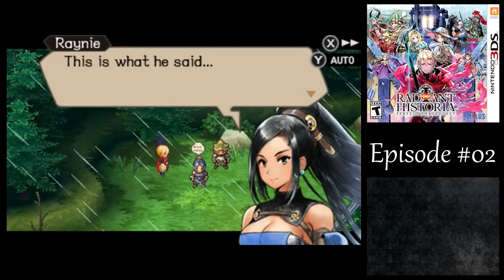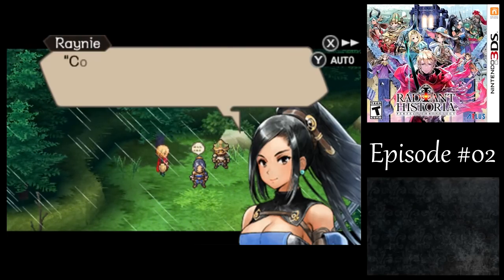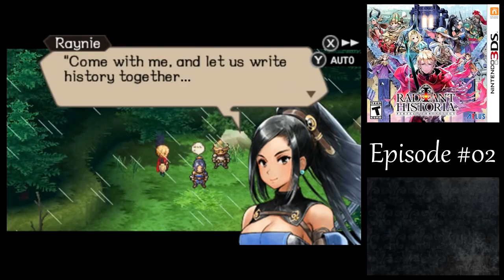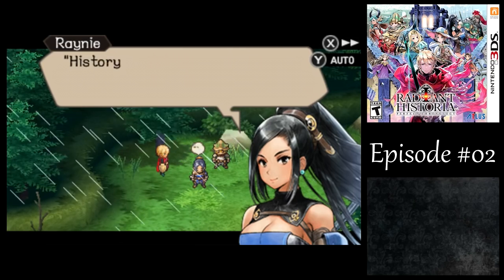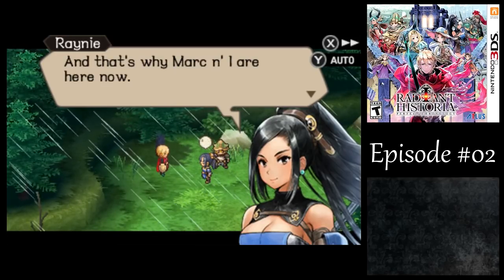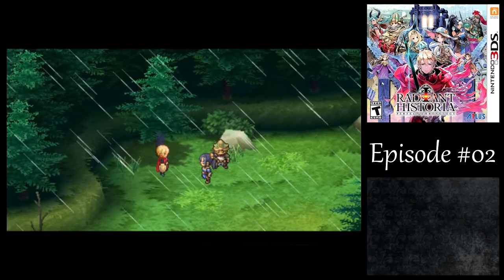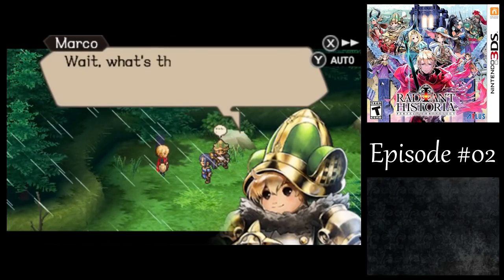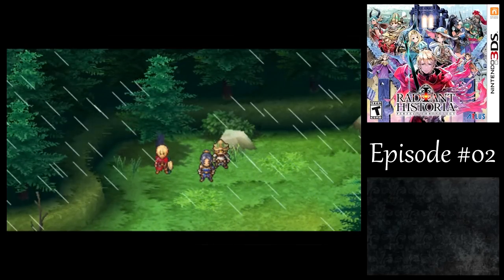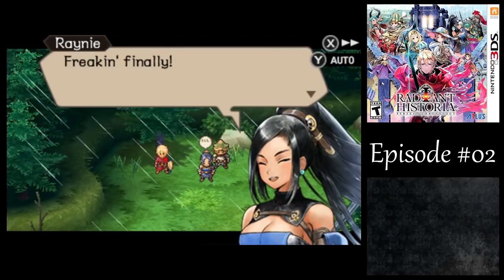This is what he said: 'You survived, which means you were necessary to this future. Come with me, and let us write history together.' Man, Heiss is just full of surprises. And that's why Mark and I are here now. Right history, huh? I wonder what Heiss meant about that. Probably not important. Someone's coming — I think it's our spy. Freaking finally.